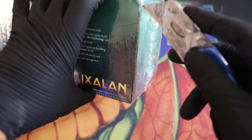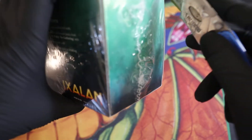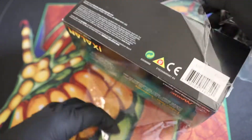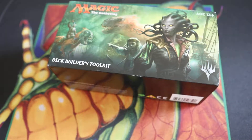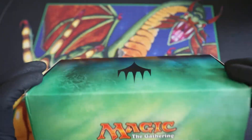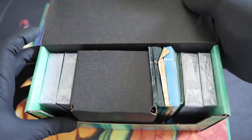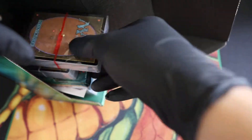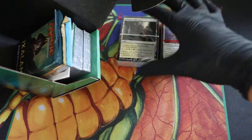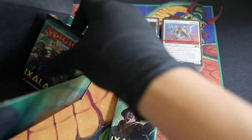Let's get this thing cracking. I've never opened one of these so this will be interesting — what exactly is a deck builder's toolkit? It's a nice box with the logo on there. Inside there are pre-made decks and some long packs.